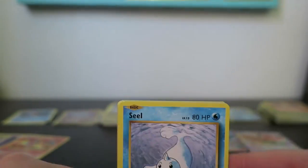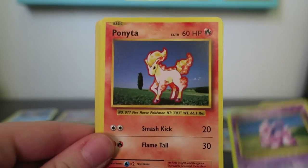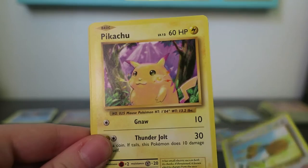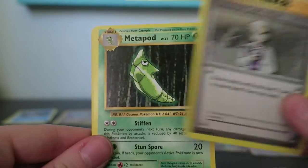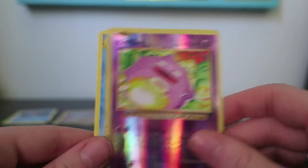Going on my last pack. I don't think I got any of those cards, but I got two secret rares which is good enough for me. My last pack starts with a Seel, Nidoran Male, Ponyta, Doduo, Pikachu, Professor Oak's Hint, Metapod, Switch, Reverse Koffing, and a Rare Dunsparce.